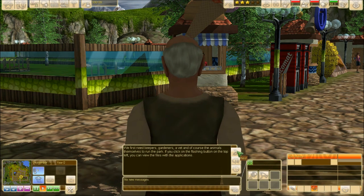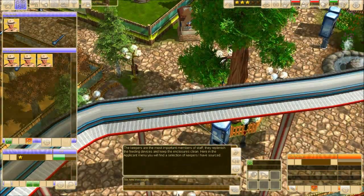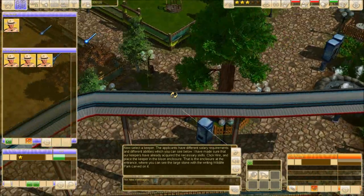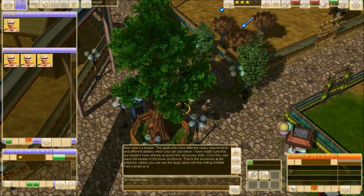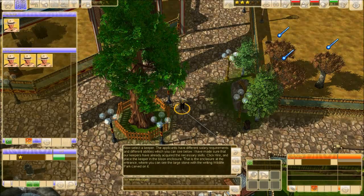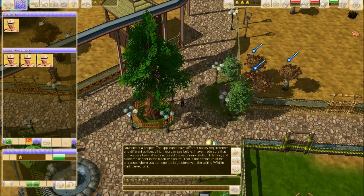'If you click on the flashing button on the top left, you can view the files with the applications. The keepers are the most important members of staff. They replenish the feeding devices and keep the enclosures clean. Here in the Applicant menu, you will find a selection of keepers I have sourced.' Click Hire and place the keeper in the bison enclosure — that is the enclosure at the entrance, where you can see the large stone with the writing Wildlife Park carved on.